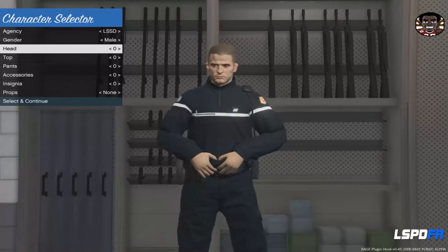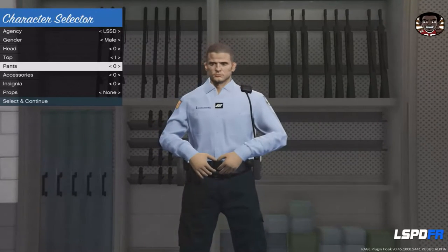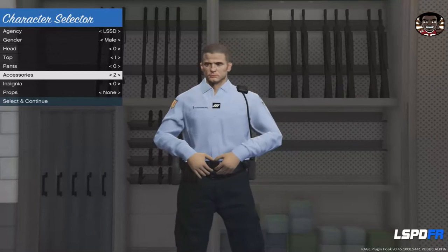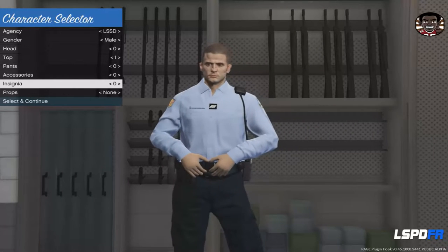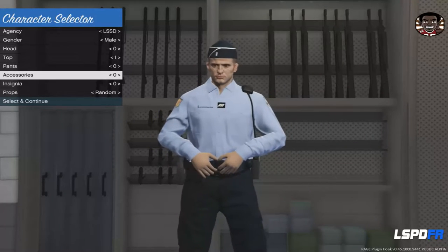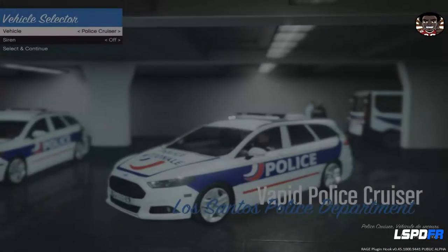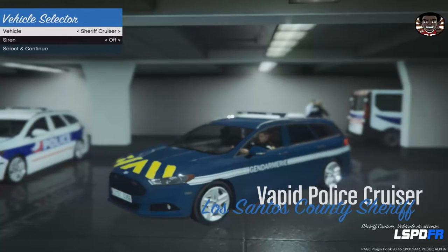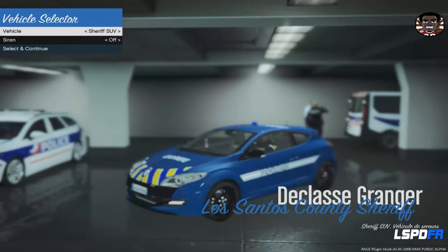On va choisir l'uniforme qui nous plaît. Je prends le pull bleu avec un pantalon assorti. Au niveau de l'insigne, on n'a rien. On va prendre le calot et le top numéro 0. Ensuite, on va sélectionner le véhicule. On a les véhicules de la police qu'on verra dans un autre épisode, et les véhicules de la Gendarmerie : le Ford et la Renault Mégane RS. On va prendre cette fois-ci la Renault Mégane RS. C'est parti !